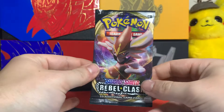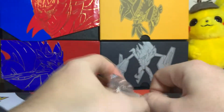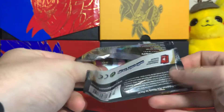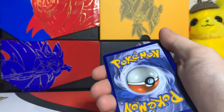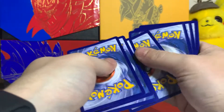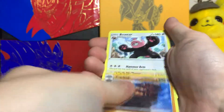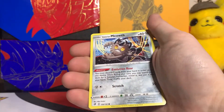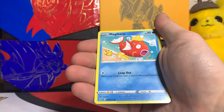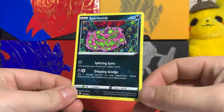And the last pack — can we get the gold? Last pack magic... no. Green card. Metal energy, Grapploct, Bewear, Skyla, Hadiana, Arrokuda, Galarian Meowth, Sizzlipede, Magikarp. Reverse holo Chatot and a regular rare Spiritomb.